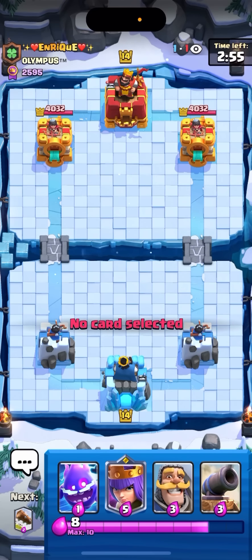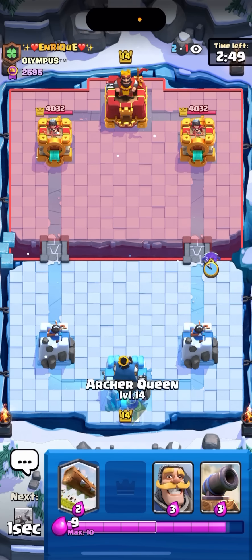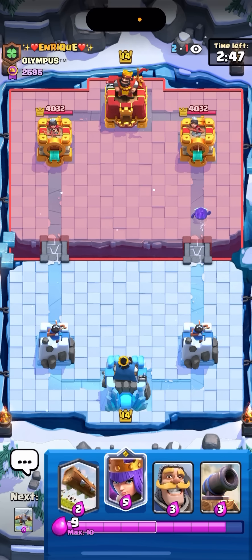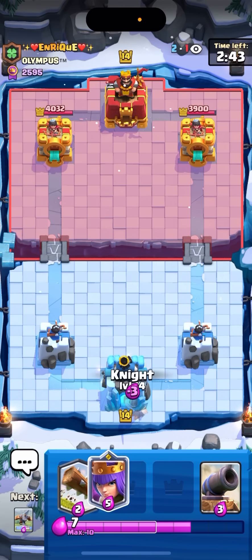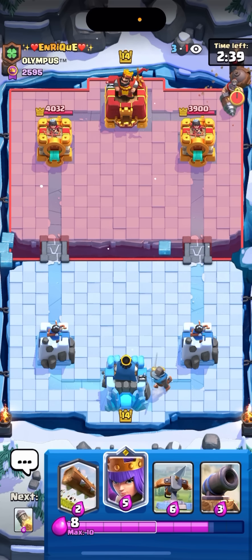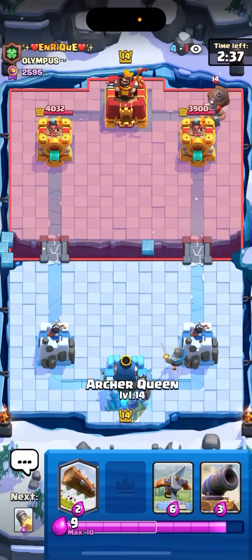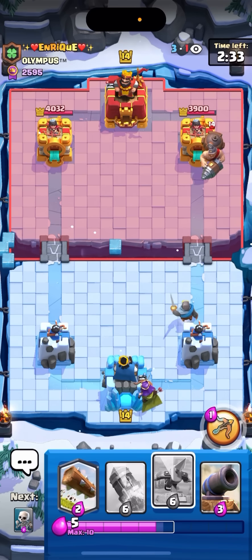I'm in a match facing Enrique. This guy plays a really weird graveyard deck — it's got mighty miner, archers, phoenix, freeze, arrows, tombstone, and like two more cards I'm forgetting. It's a pretty decent matchup — actually like a 70-30 for me — so it should be fine. I'm gonna knight in the back to cycle. He goes for mighty in the back so I'm definitely gonna have to queen the back here.